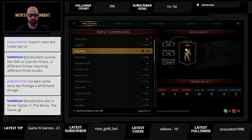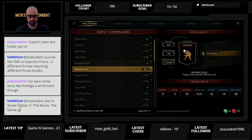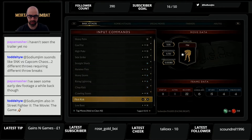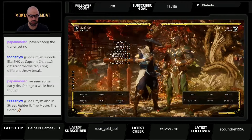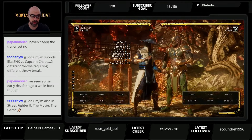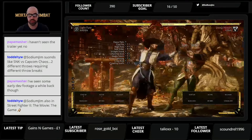Because I play Raiden, I can give you a little bit more insight on how he plays as well. Standing one is seven frames, minus four on block — not the best frame data but having a seven-frame standing one is very useful.